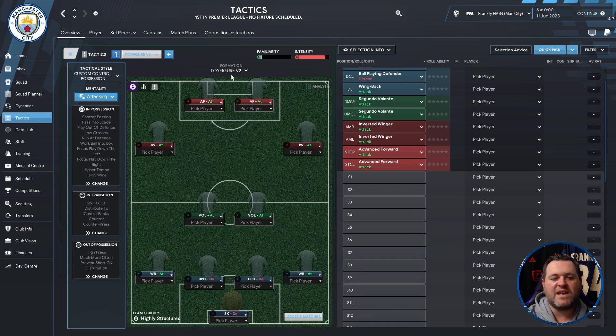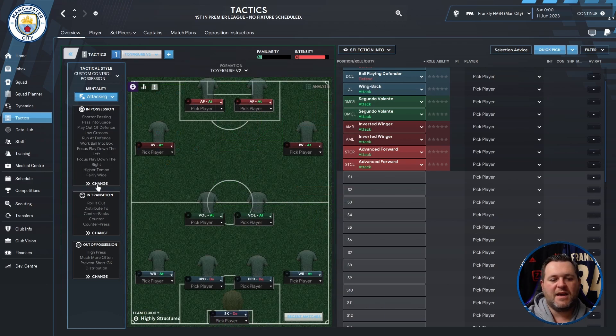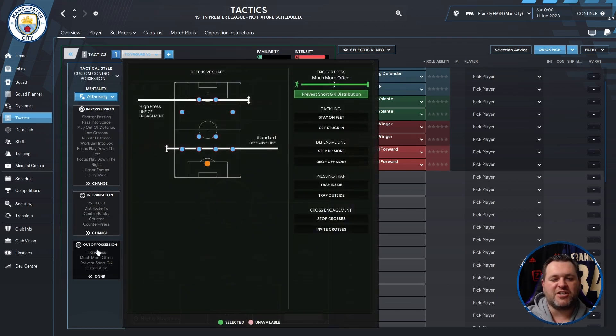It's called Toy Figure V2. It has a custom control possession tactical style and its mentality is attacking. Here's the in possession setup, the in transition setup, and the out of possession setup.